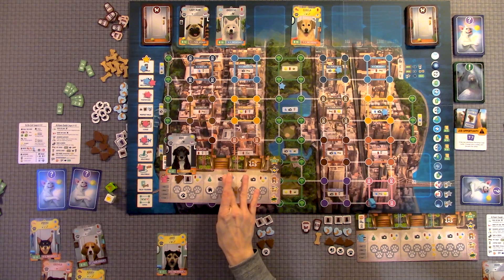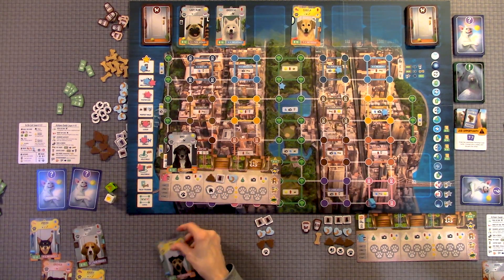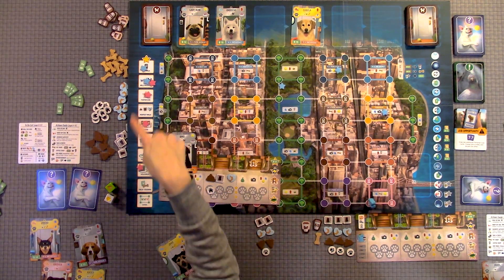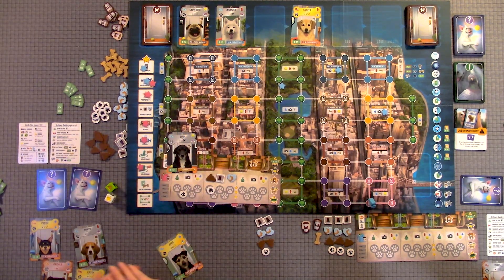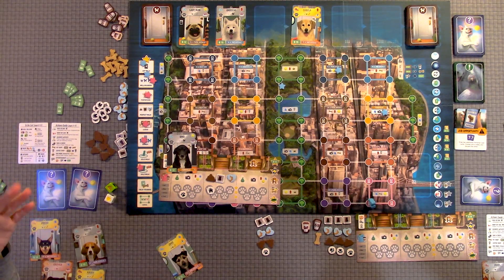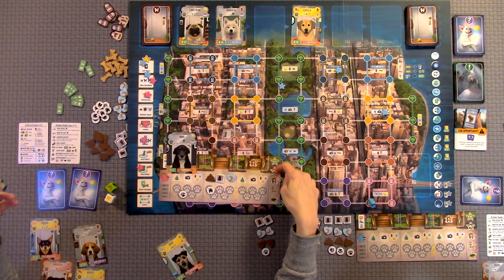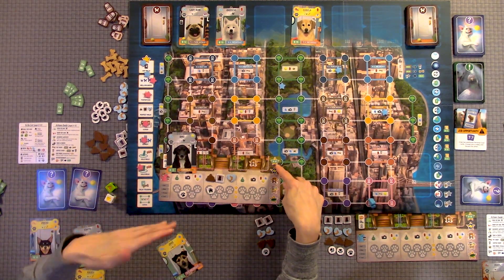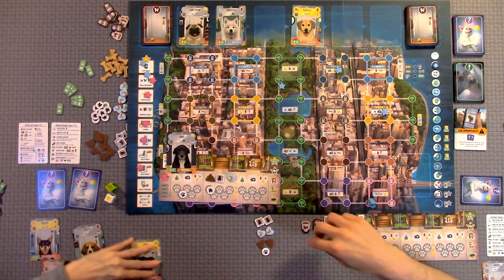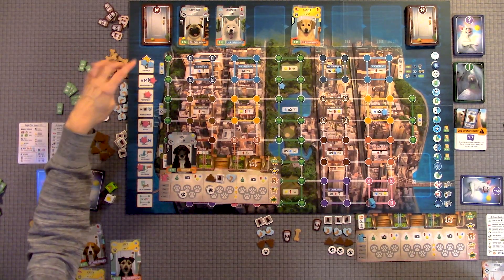Once you're near home you drop the dog off, hopefully having filled in all its activities or at least a couple of them. You'll get the $6 tip and get to place one of your stars on the perfect walk spot. There are several categories to place your reward stars on, and if you're able to place all five stars you get a $10 bonus at the end of the game — so you really want to aim for that.